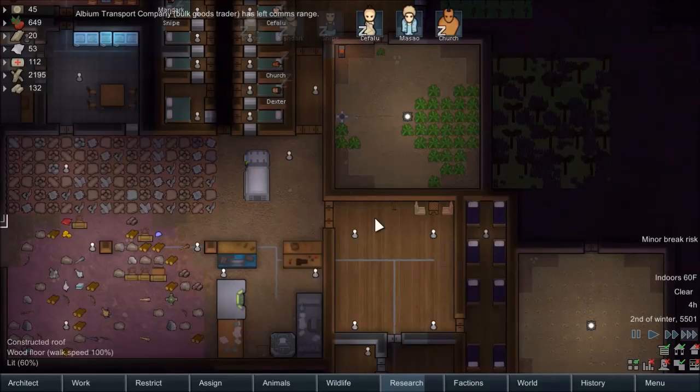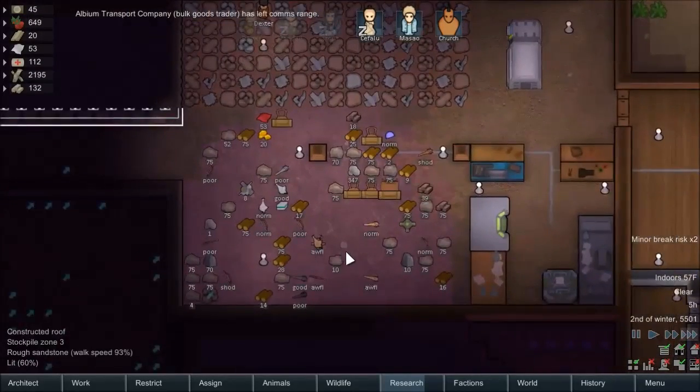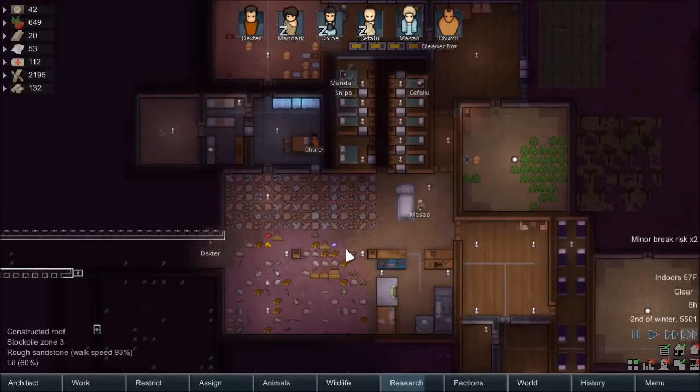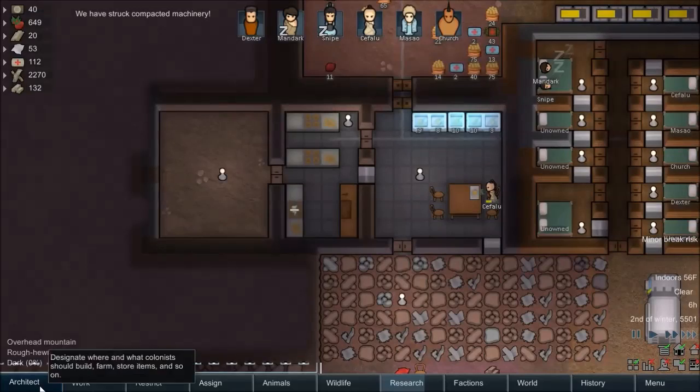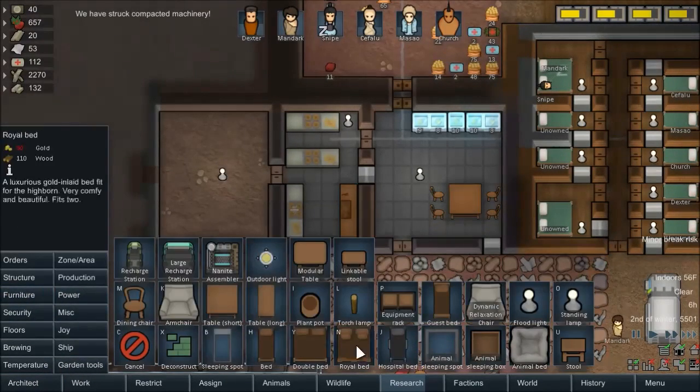The Bull Goods Trader left the comms range. I don't know if I actually checked to see if I could trade with them, but I don't really have anything to trade, so it doesn't matter all that much. Basically what we're gonna do is finish up the prison in this episode, hopefully, and maybe move these things over, finally. Let's see if we can actually get that going now.